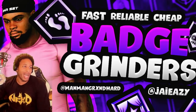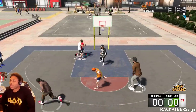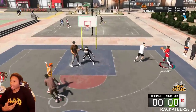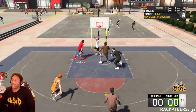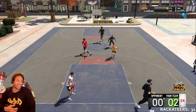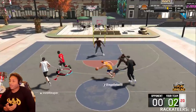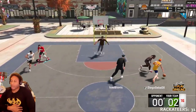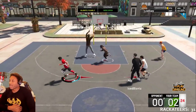Now on to the gameplay — I want to talk y'all through some of it because I really feel like my guy is the best off-ball build in the game. This was a game where I was trying a cross-key score, and it really didn't work. But I just wanted to show y'all my defensive prowess and the way I impact the game from a defensive standpoint. I'm trying to let him move, but I know where he wants to go — I'm just cutting him off.